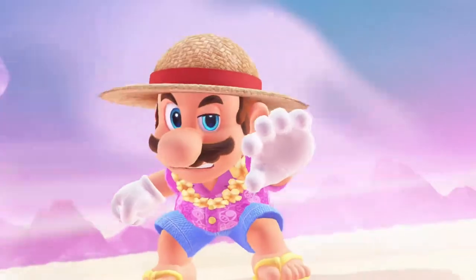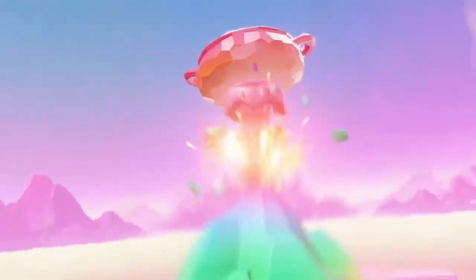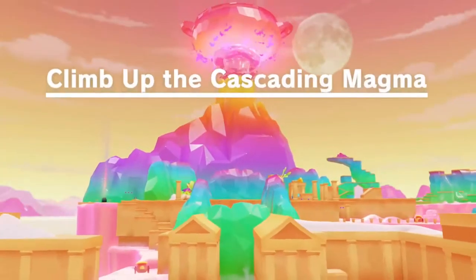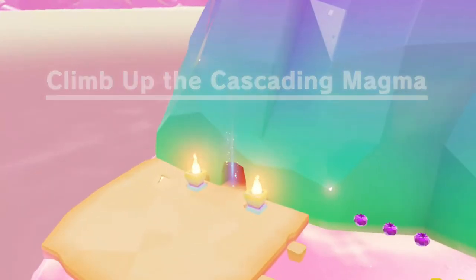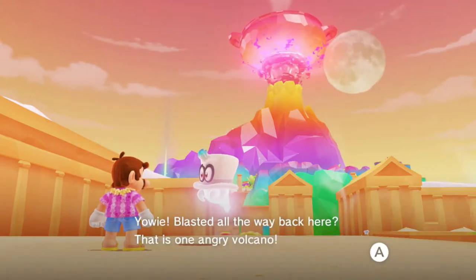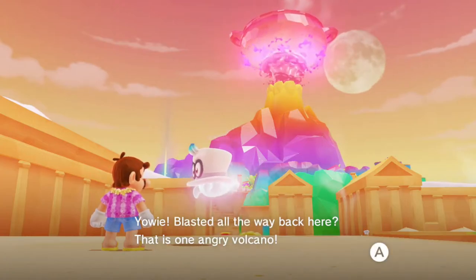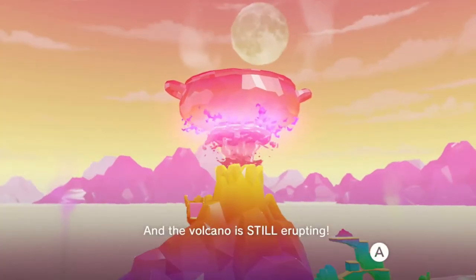We'll play the cutscene — why not? And then he makes the volcano erupt, and of course we probably get launched off of it. Yeah, that's exactly what I assumed. Climb up the Cascading Magma. Yowie — we got blasted all the way back here. That is one angry volcano, and the volcano is still erupting.